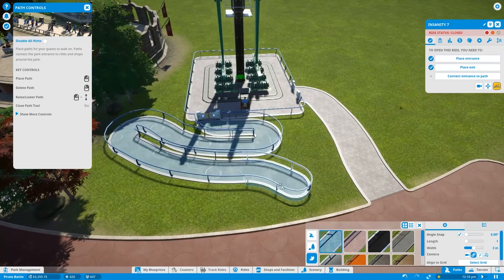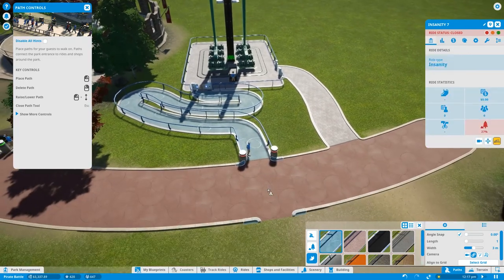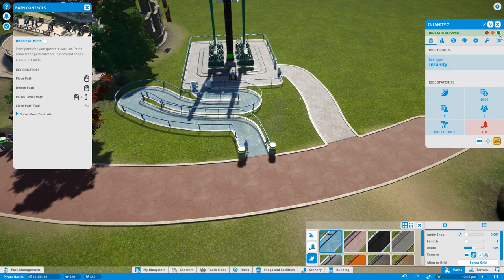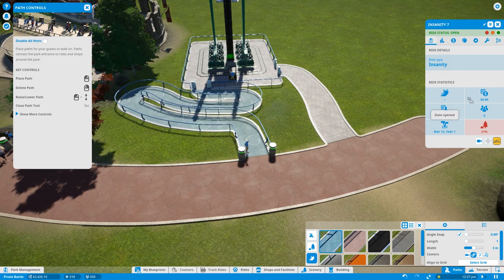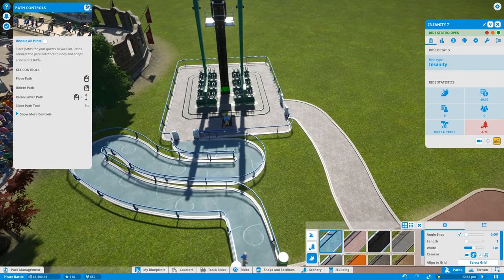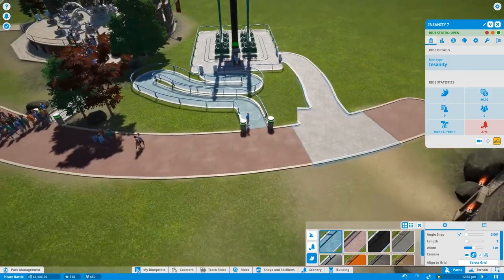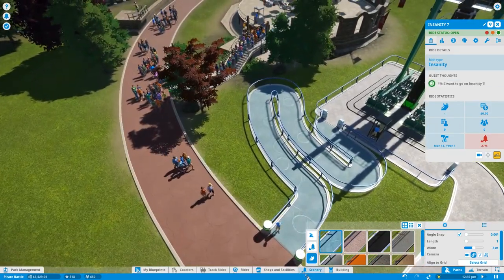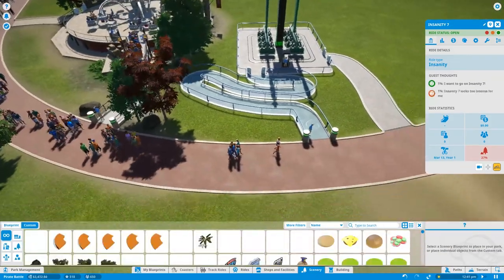Let's place the queue and try that — seems like a good length. Ride status: close, test, open — awesome, ride is open. Looking at the ride statistics — one thing is in red: queue scenery rating. I'm guessing that's the rating based on putting scenery like trees and stuff around. There's a scenery button down here, let's try that out.